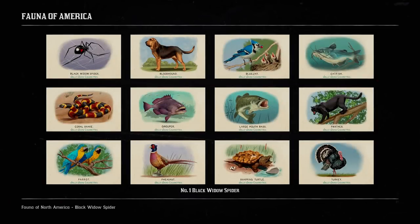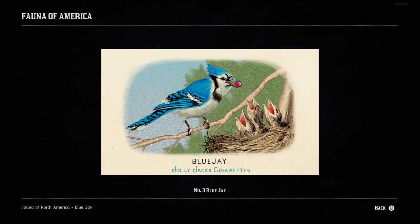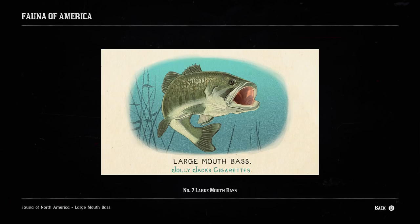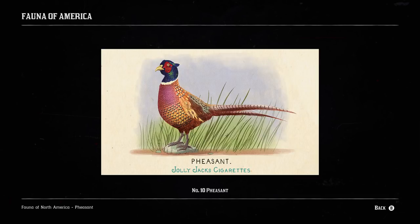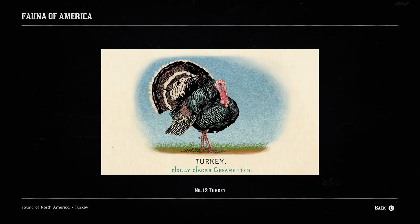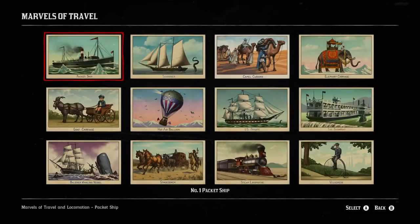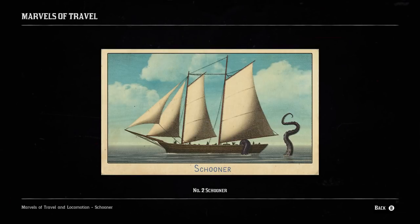By completing the Fauna of America set, you receive a Perfect Rabbit Pelt and $50. By completing the Marvels of Travel set, you receive an Aged Pirate Rum and $50.